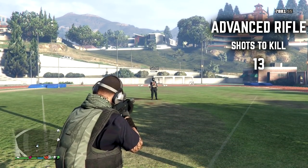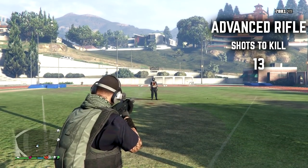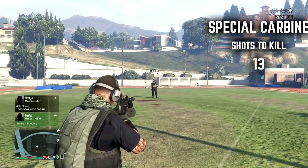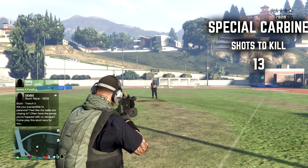The only other way of getting wearable protection would be buying armor from the ammunition store. This armor will allow you to take up to three more shots from the advanced rifle and two more shots from the special carbine. A lot of people won't resort to this because it costs money every time you use armor and someone could easily just shoot it off you with two or three bullets.